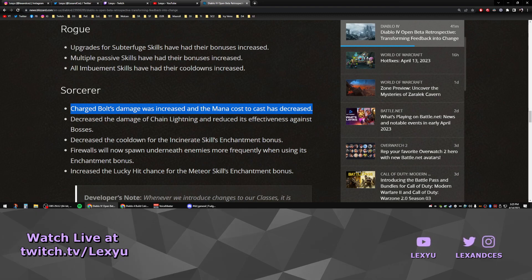For the Sorcerer, Charge Bolt's damage was increased and its mana cost decreased — this skill went unused, so it's a much needed buff. Chain Lightning's damage was decreased and its effectiveness against bosses was reduced, which is probably one of the most obvious nerfs to see coming, as Chain Lightning Sorcerer had the easiest start of all classes in beta. The Incinerate skill's enhancement bonus cooldown was decreased from 20 seconds, a welcomed buff. Firewalls will now spawn underneath enemies more frequently when using the enchantment bonus — it was barely proccing before. The Lucky Hit chance for Meteor's enchantment bonus was increased; it had a minuscule 3% chance before, so this was definitely needed. Overall, I think Sorcerer would still be a great starting pick as long as Chain Lightning wasn't nerfed too hard, and I'm surprised they didn't nerf Hydra at all.